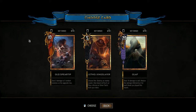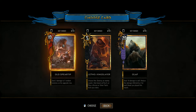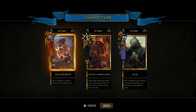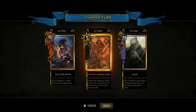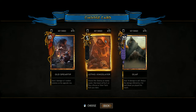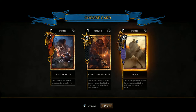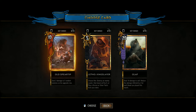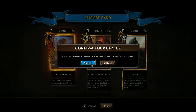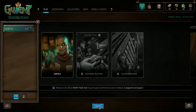Here are the legendary cards we're checking out: Old Spear Tip — deal two damage to five random enemies on the opposite row. Very nice. Stun an enemy leader then boost self by five, or play Bond or silver tactic from your deck. Then Olaf — reduce the damage inflicted by two for each beast you played this match. I'm just gonna go with Old Spear Tip.